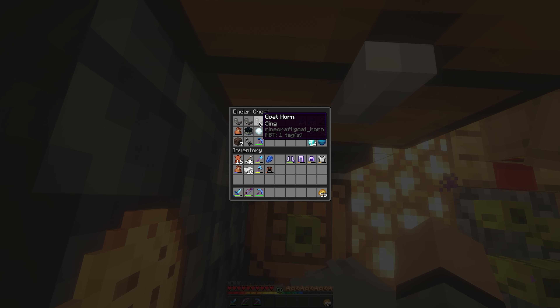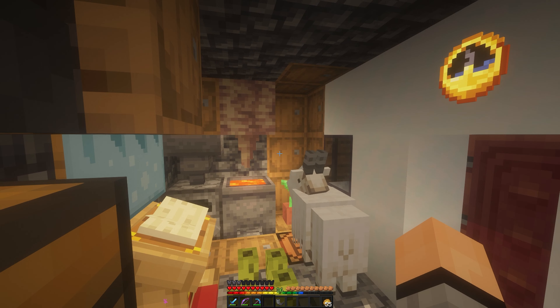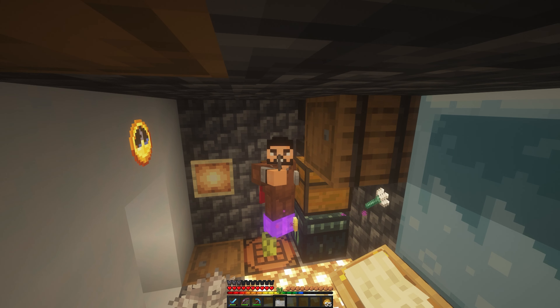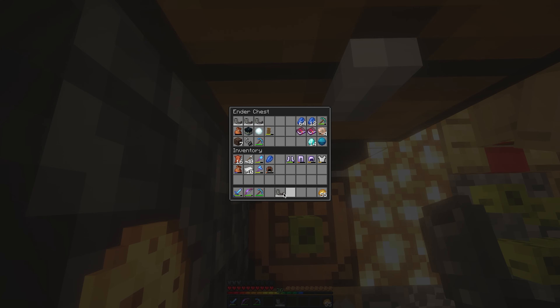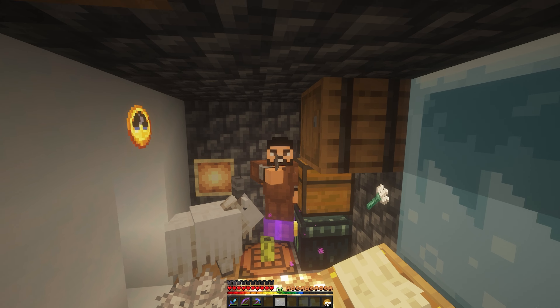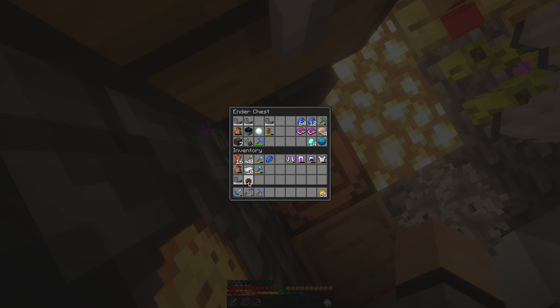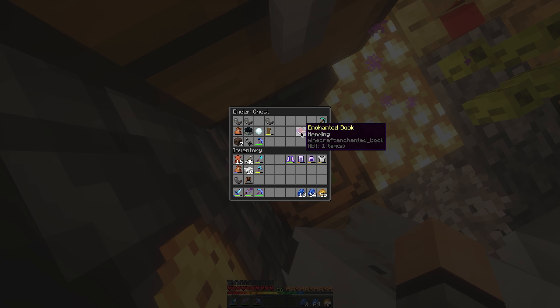I've got the horns that I want to keep in here: Feel, Sing, Ponder, and Seek. I definitely think Feel is my favorite — it's very bassy. Sing is my second favorite, and it's a better directional horn, so I might just keep that one on me so when I'm around other players I can use it as a directional thing.